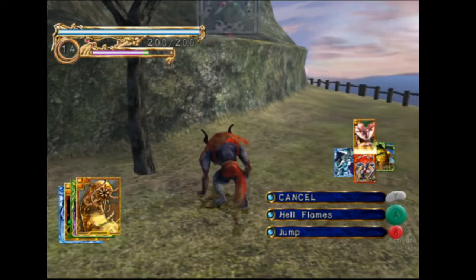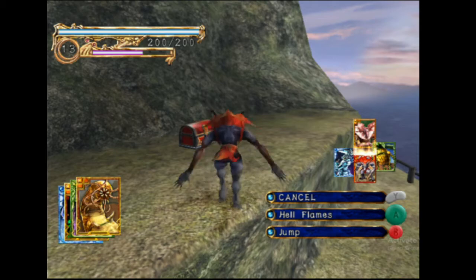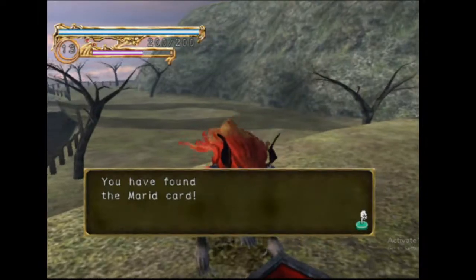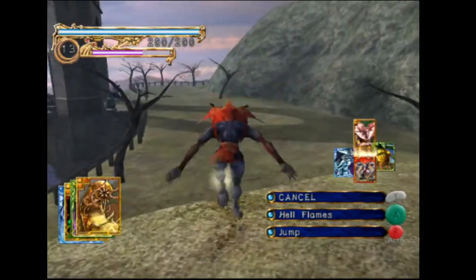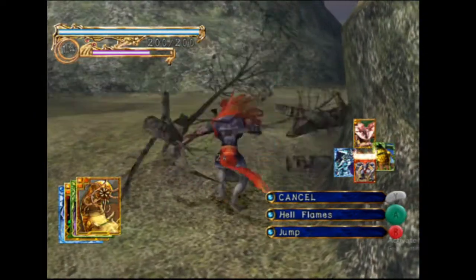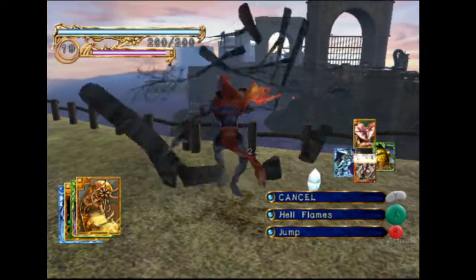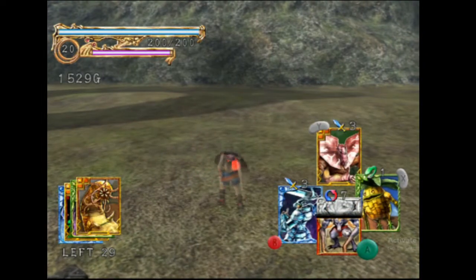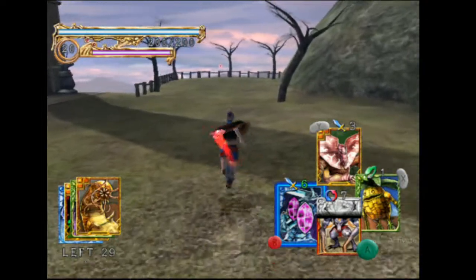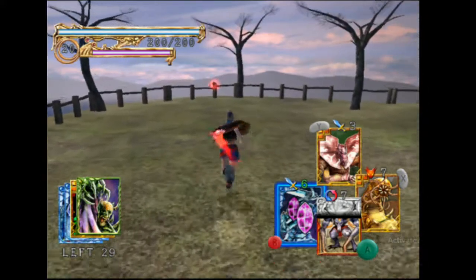The first thing we need to do on this level is make sure to open this chest. You are rewarded for bringing every type of movement ability with you to the majority of levels, because it gives you the Married card, which is one of the better mid-game water weapons. It's not quite as good as the Dragon Knight — the Dragon Knight really is just that good — but it's an incredibly useful card with a really long range. One of the mid-goals of this run is to always have a strong water attack in hand.